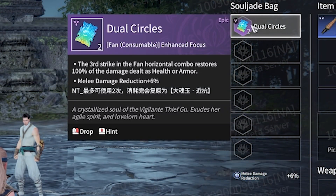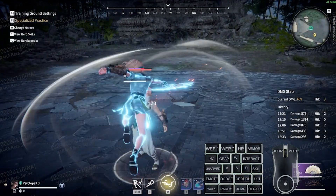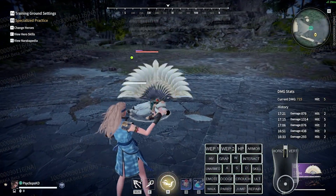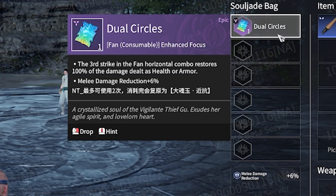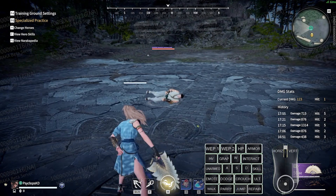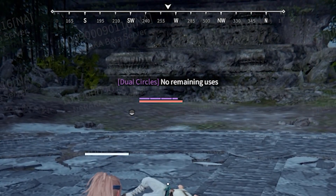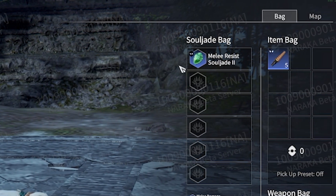The last fan jade leads us into our next section, where a new mechanic is introduced to souljades. Dual Circles is a consumable souljade that alters the fan's horizontal chain ender, making it heal for 100% of the damage dealt from the three-hit attack. If the attack lands — even just one of the three hits — a charge will be consumed. Once all charges are consumed, the jade loses its enhancement abilities and reverts to a normal blue souljade of the stat it has.